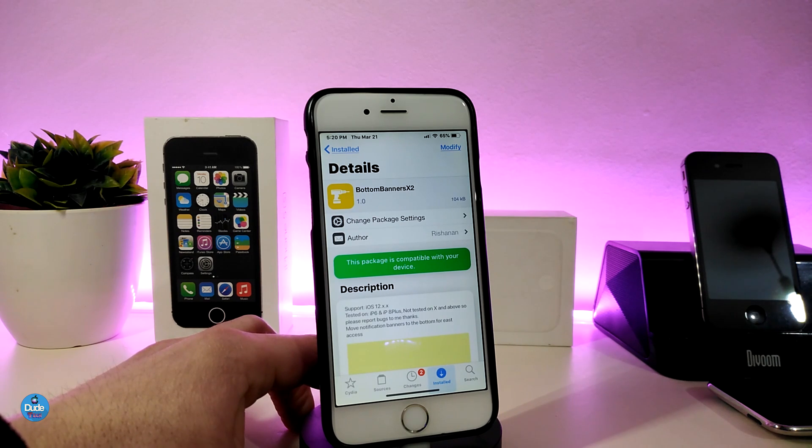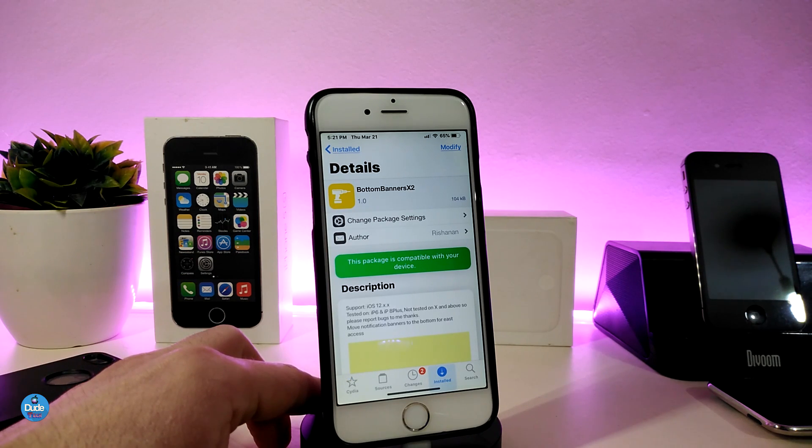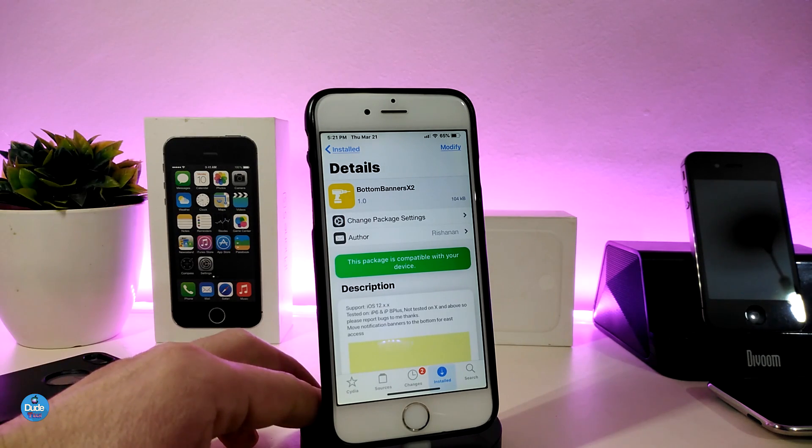Let me use my other device and send a message to myself to show you how it works. You can see the message will pop up from the bottom just like that. It's a nice and useful tweak, especially when you're playing a game or watching a video or movie and you receive annoying messages from the top — with this tweak notifications will pop up from the bottom instead.